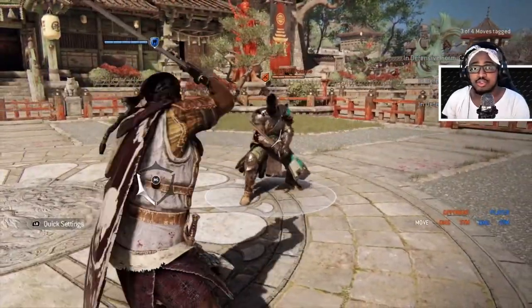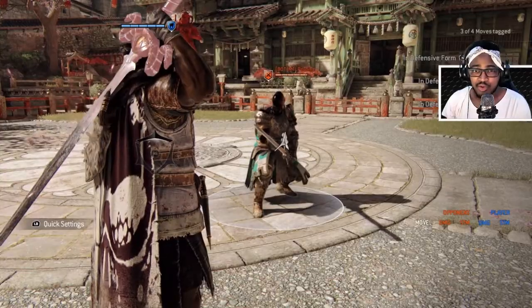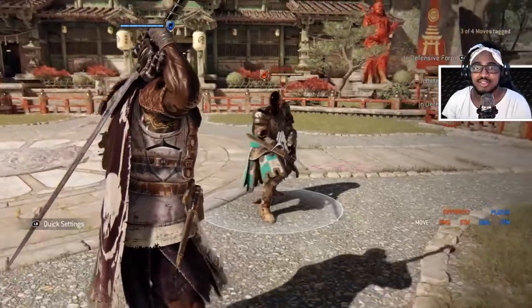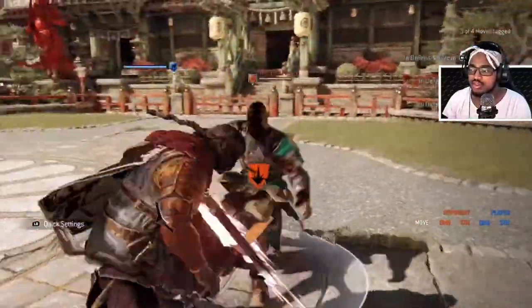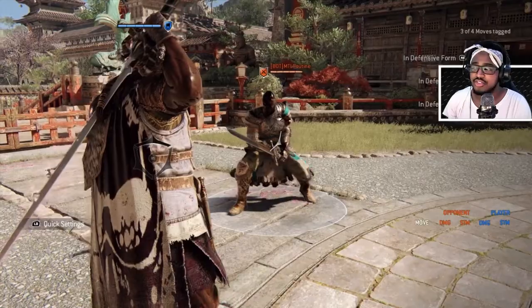One last tip: while in the unblockable stance you can grab your opponent, throw them on the ground, and get a free heavy off. It's Highlander's signature move — you throw them on the ground and get a free unblockable heavy. This is really common with Highlander. You can mix it up too; if you go for a kick you can just mix it in like this. It's easy to use and has good reach even when your opponent is trying to dodge.